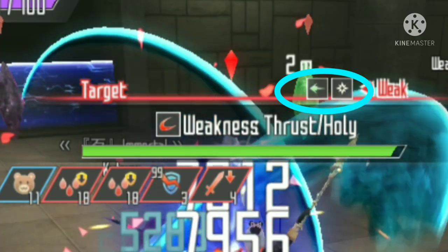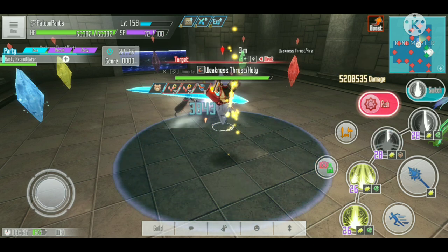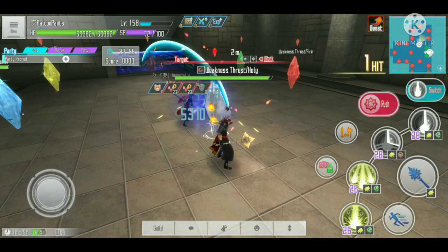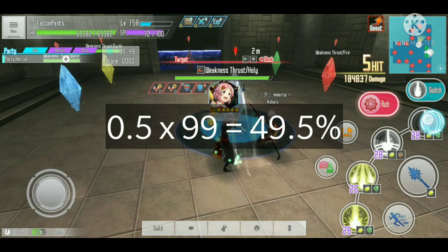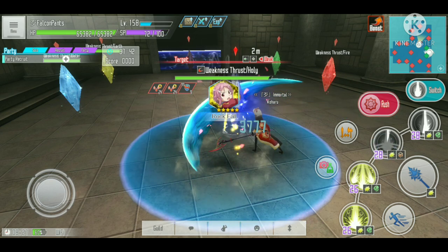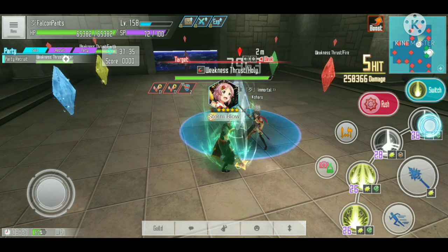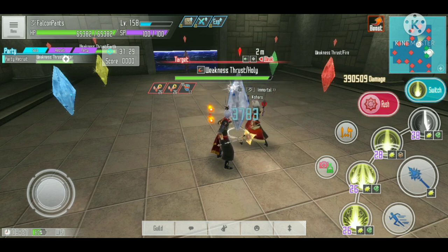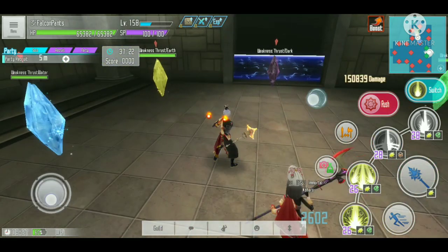For this test I'm going to attack an enemy that is not weak to my skill's weapon, and I already have 99 stacks of the stigma debuff. The skill is doing 154 thousand damage. With this skill we get 0.5% per stack, and at 99 stacks that's 49.5% additional damage — very similar to the 50% additional damage from an enemy weakness.